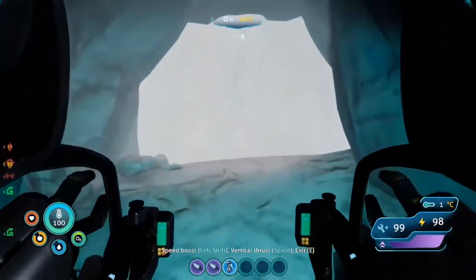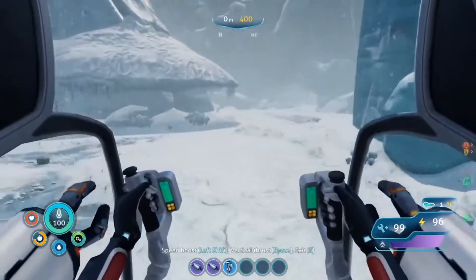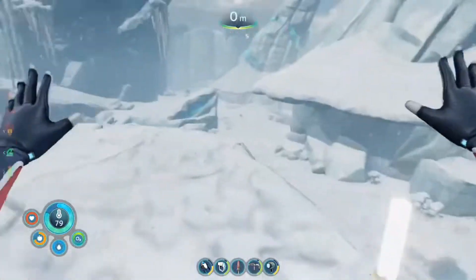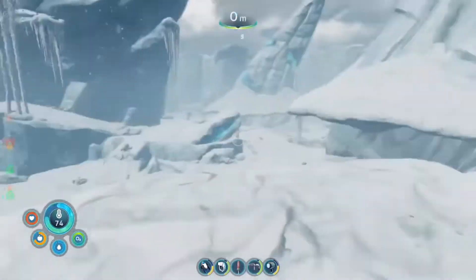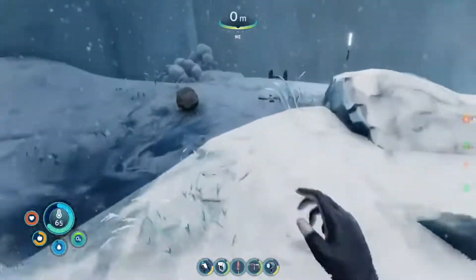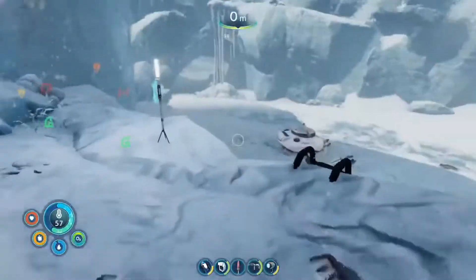Ice worm's gonna be in this area. Gotta be. Look at this — this is perfect for an ice worm to come out of the ground and kill you. There's a first aid kit, of course. We got five now. And another first aid kit. Why would they be giving me so many? That's why — there is the ice worm. I was right, this is the area. I'm gonna have to deal with that guy a bit, I'm guessing, or else they wouldn't be giving me so many first aid kits. I have six.